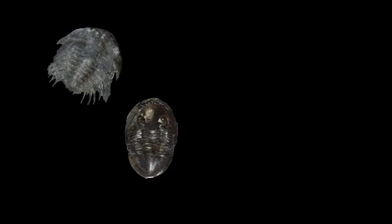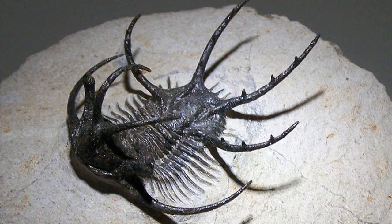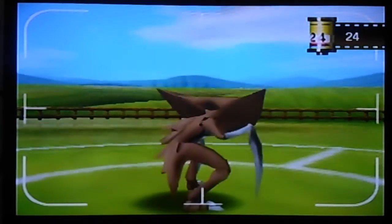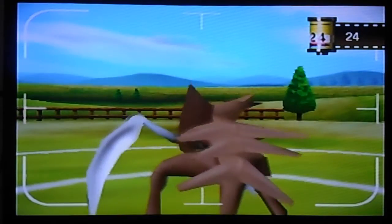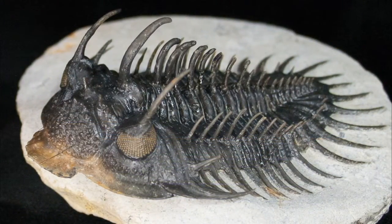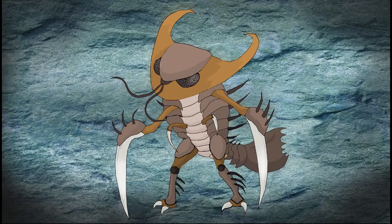There were thousands of species of trilobites during the over 270 million years they lived, and some of them looked really unique and cool thanks to their spines. Kabutops does have spines, but they're not very intricate — just small sharp points on the edges of its back segments. Perhaps if a new evolution or mega form for Kabuto was designed, they could give it some really extreme and crazy spines.